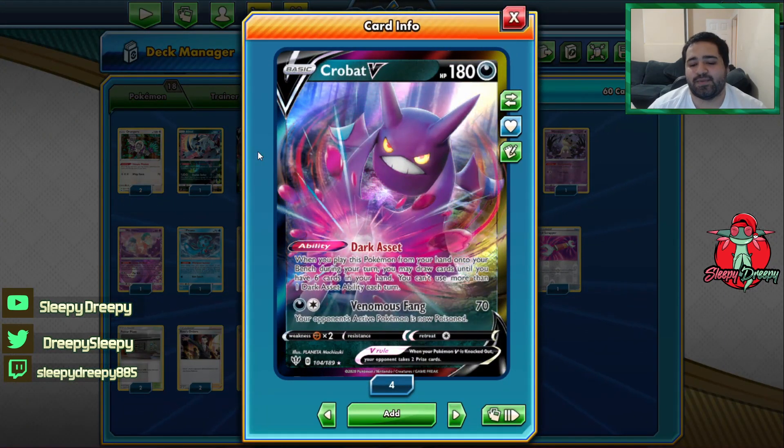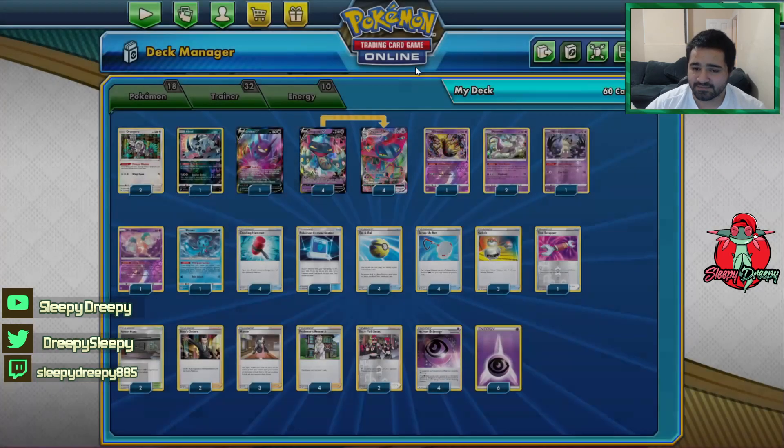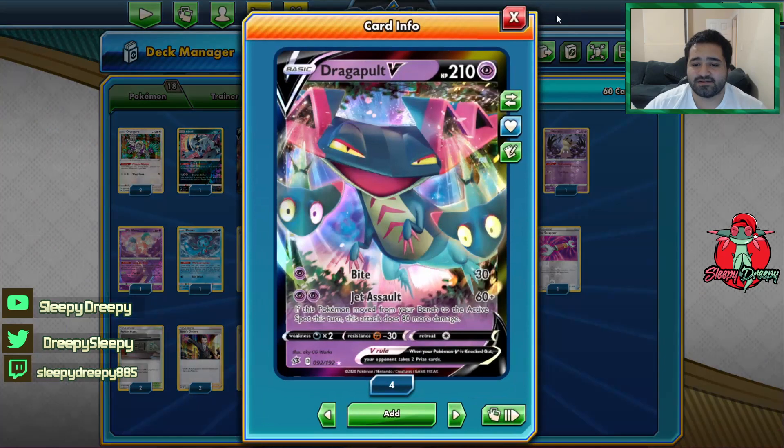Then we have one Crobat V. Dark Asset lets us draw up to six cards into our hand. And then the main attacker, Dragapult V.